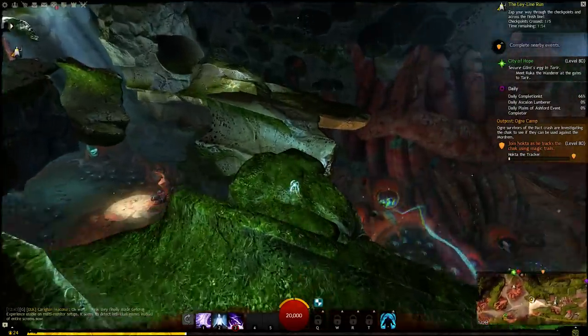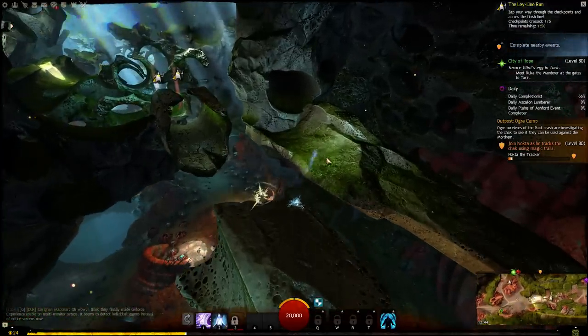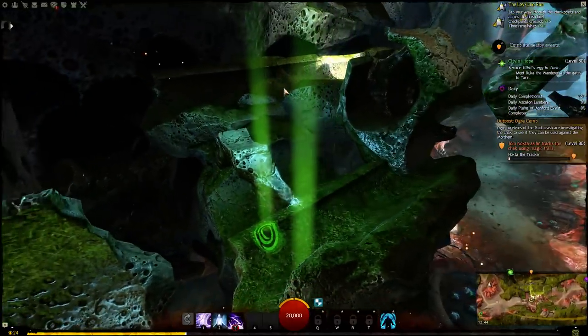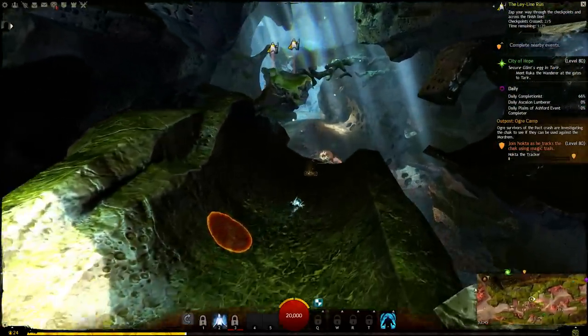Jump over here, get through this, jump up here, move over here. And now instead of going up top, rush with the number 1 skill down here. Hop over here, go here. Use the number 3 skill to fly over there, and then the number 1 skill to get closer to this target.